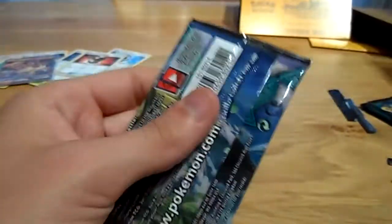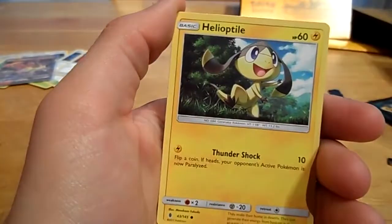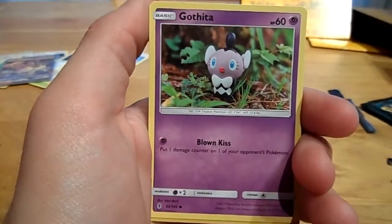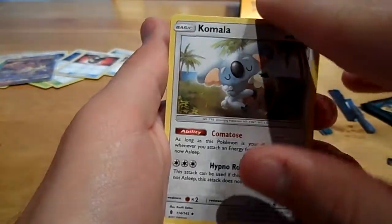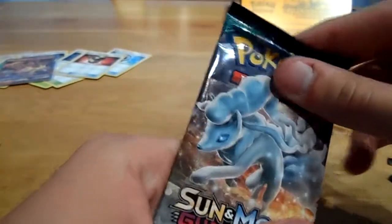Let's move on to the next pack, a Tapu Koko pack. Let's cut it open, put the guards down, and remove the guards — that's how easy it is. A Tentacruel, a Heliolisk, a Petilil, a Chansey, a Gumshoos, a Barboach, a Wishiwashi — surprise! Also Grass energy, Komala, Gliscor, and a Machoke. Let's move on.